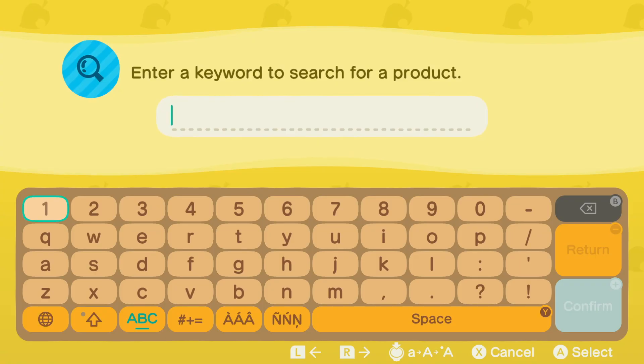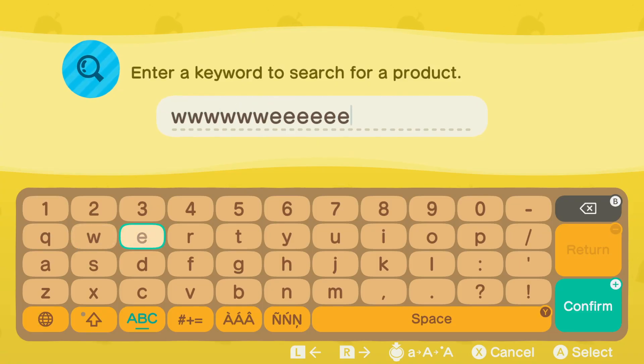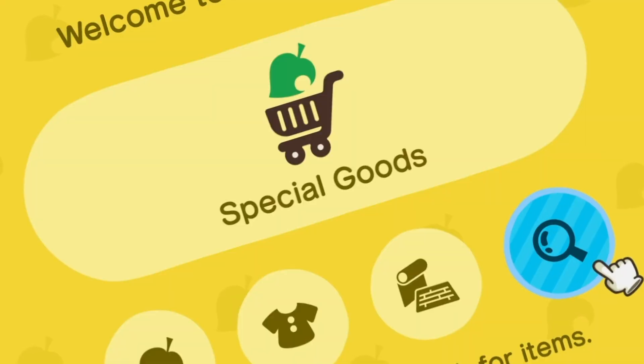If you press X, you don't have to delete all the letters. Are you for real? So, a bunch of letters, and if I press... Oh, thank you.